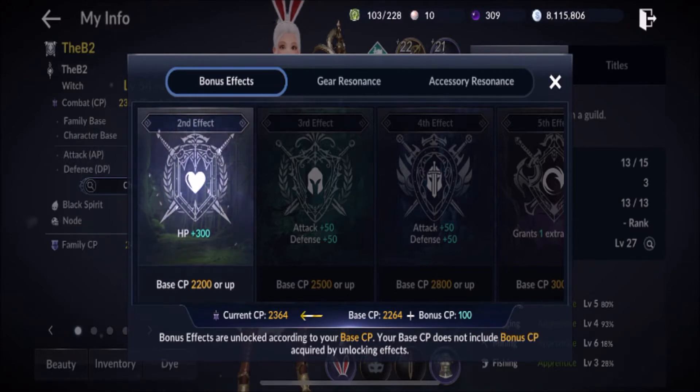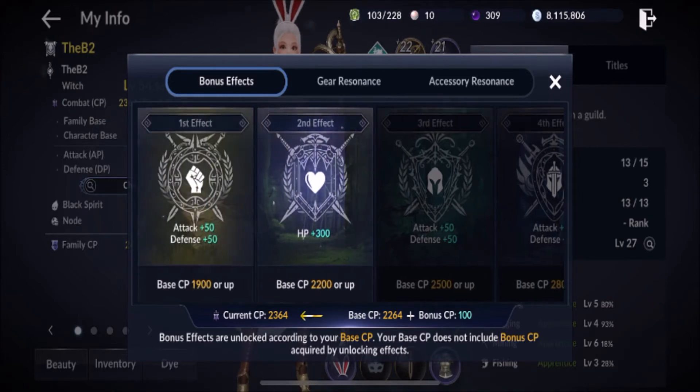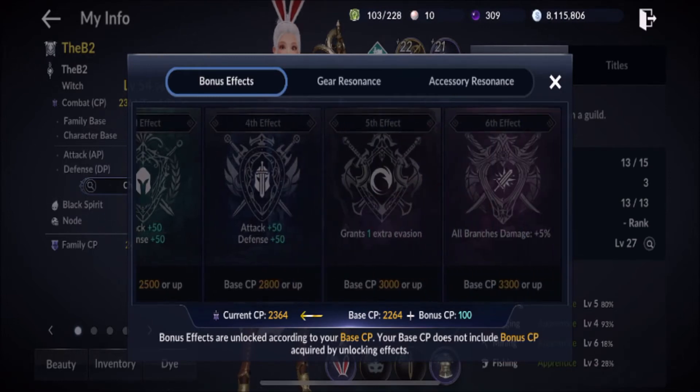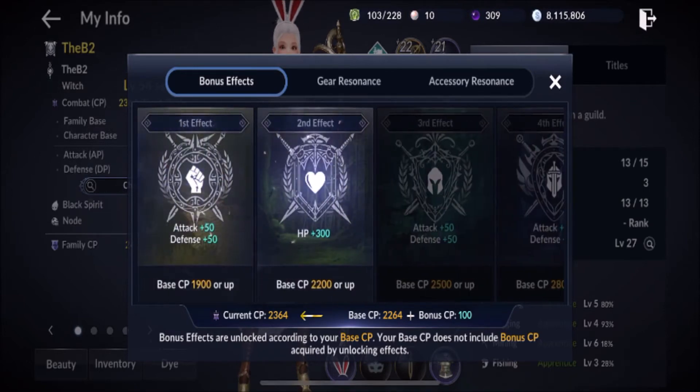When you hit 1900 CP, you automatically get 50 attack and 50 defense, which moves you 100 CP — it's one for one. When you hit 2200 you get 300 hit points. There's much more above that — all branch damage is five percent at 3300 — so pay attention to where you are and enhance that gear to hit these milestones.